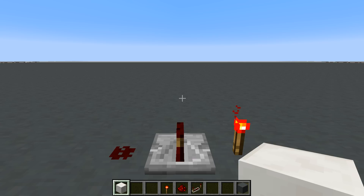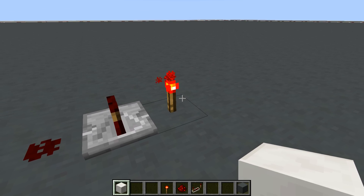In this first episode, I'm going to be doing a quick summary of three of the most basic redstone elements: the redstone dust, the repeater, and the redstone torch.